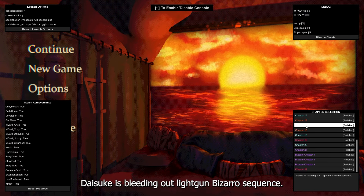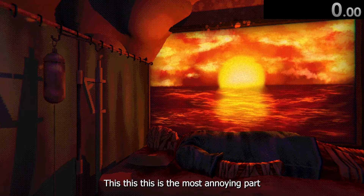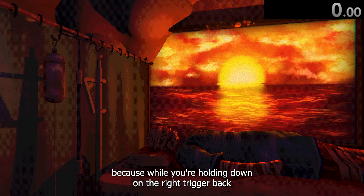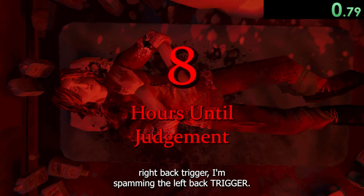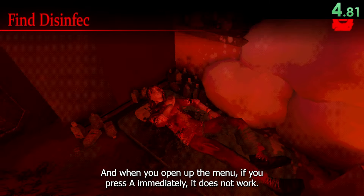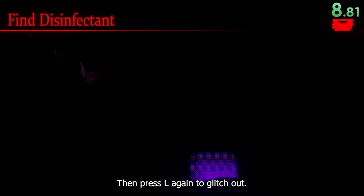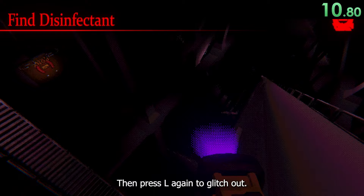Daisuke's bleeding out, light gun bizarro sequence. This is the most annoying part. While you're holding down on the right back trigger, I'm spamming the left back trigger. When you open up the menu, if you press A immediately, it does not work. You gotta do it like this, then press L again to glitch out.